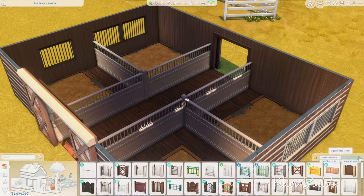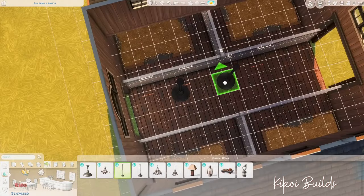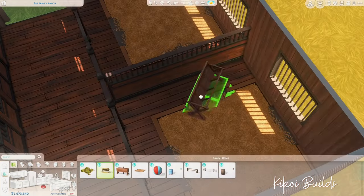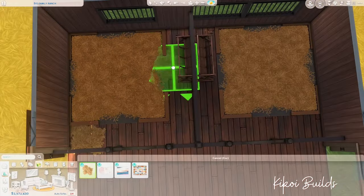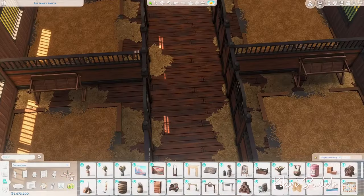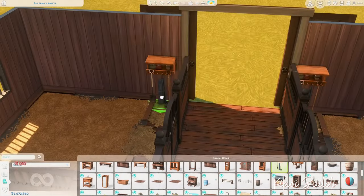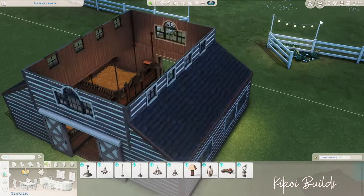Inside the house I placed footballs, a cat tree, and a little training yard at the back for a dog, so you have everything on this lot to enjoy. I also placed a fishing pond and a debug sign for fishing so you can train your fishing skills on the lot. There really is a lot to do here.